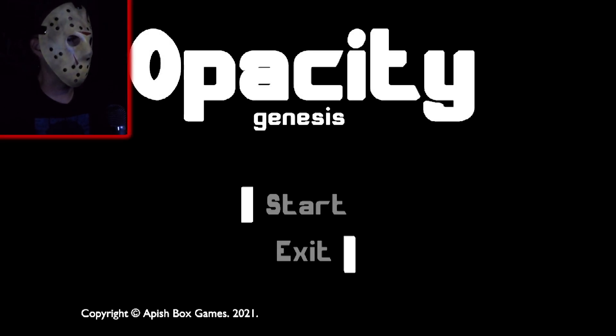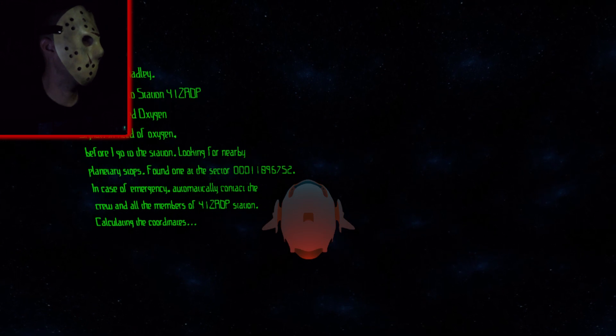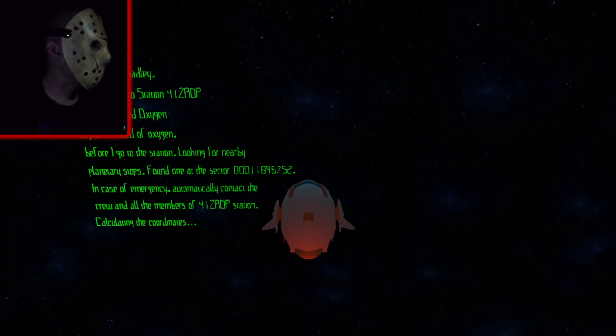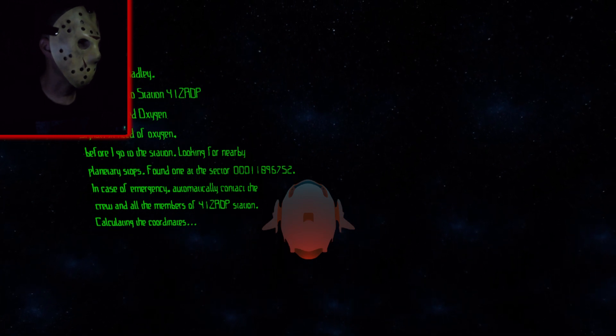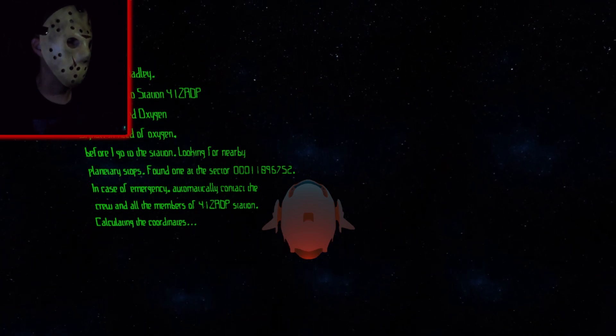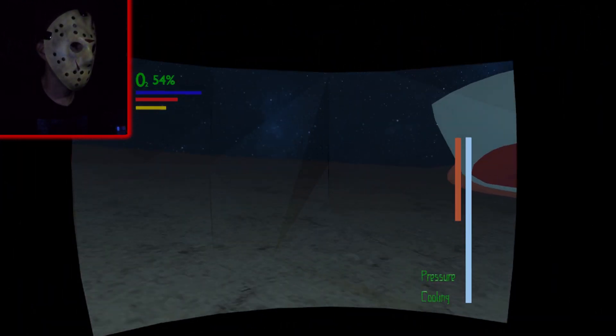I got some sci-fi horror here, looks like it might be pretty cool. You're like stranded in space, land on some mysterious space station, gotta find an oxygen tank and get out. You're out of oxygen, so it should be interesting. Always down for some sci-fi horror. Crew captain Hadley, mission going to station four, depleted oxygen, in need of oxygen before going to the station. Looking for nearby planetary stops — found one. Case of emergency, automatically contact crew, calculating coordinates. Let's go!